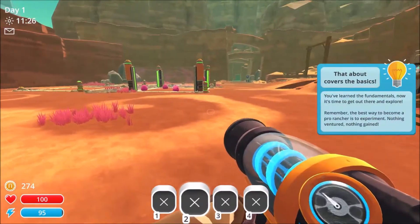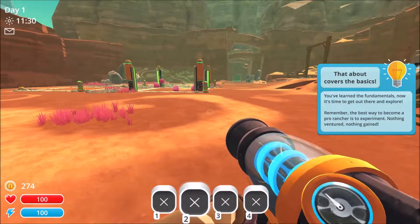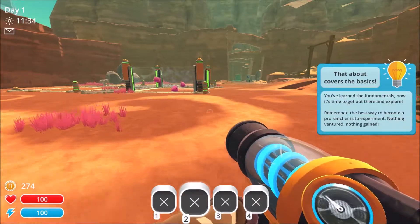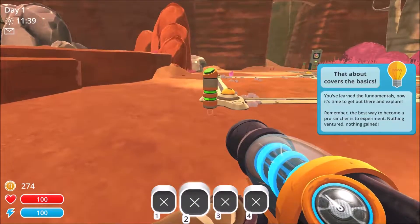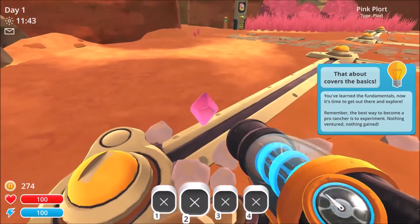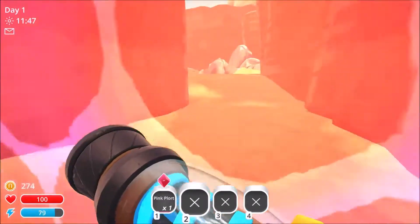Okay, that about covers the basics. You've learned the fundamentals. Now it's time to get out there and explore. Remember the best way to become a pro rancher is to experiment. Nothing ventured, nothing gained. So we just got to run around and suck up some plorts.